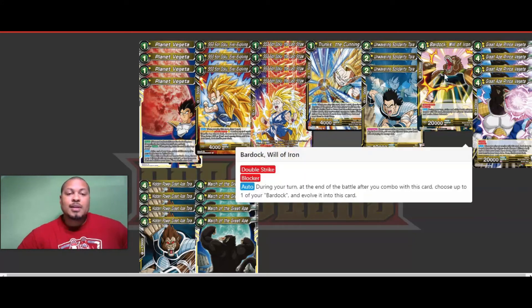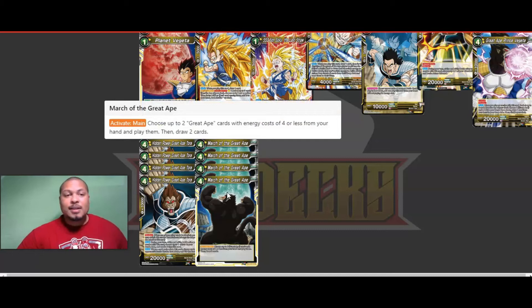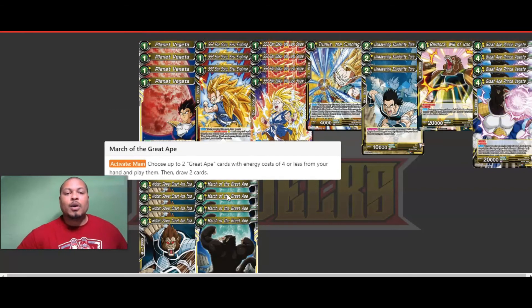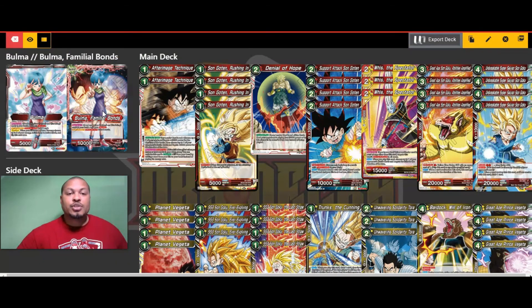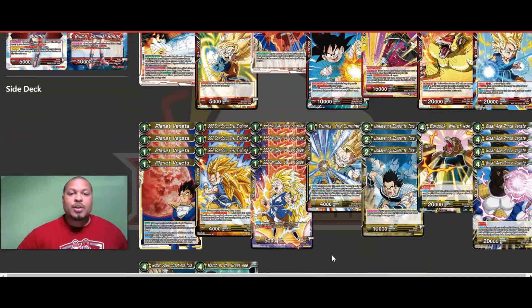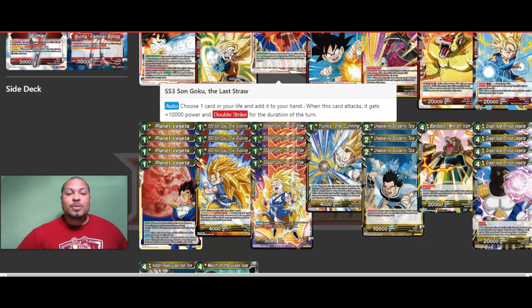Bardock Will of Iron — I'm running one of these. He's a Double Striker with Blocker. The way we get him on board is through March of the Great Ape — we run four of these. Choose up to two Great Ape cards with energy cost four or less from your hand and play them, then draw two cards. This deck has unlimited draw power it seems. Every time I play this deck I've gotten down to only three cards left because I draw so much — from the leader drawing every turn, eight essentially super combos drawing for me, and draw effects on multiple cards.